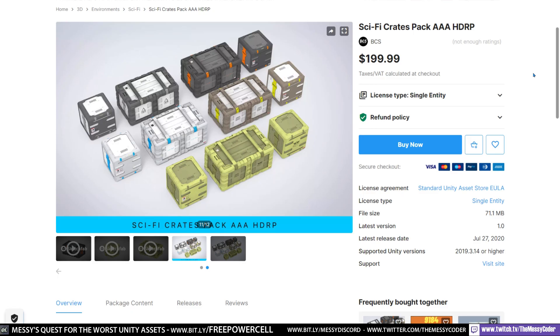Hello my beautiful badgers, Messy Coda back again with another asset store review — a review of the Unity Asset Store because I'm looking for the worst assets out there. Irish John from twitch.tv/IrishJohnGames recommended I find the most expensive assets on the asset store, because likely they'll be overpriced, overhyped and well over there. Sengoku on the Discord posted a link to this Sci-Fi Crates Pack — this AAA HDRP pack. HDRP — say that fast, from BCS.